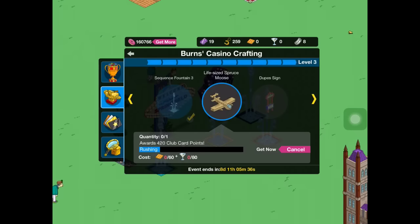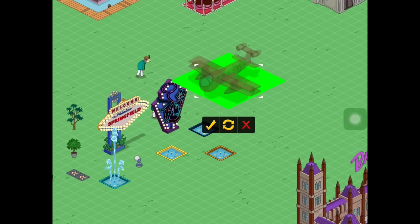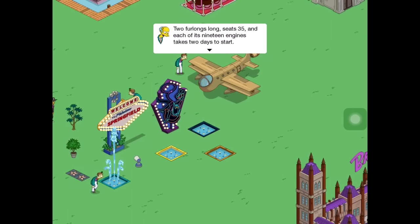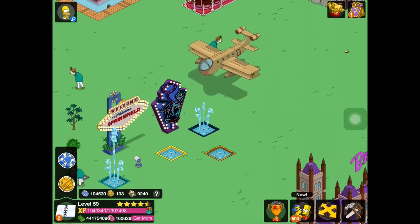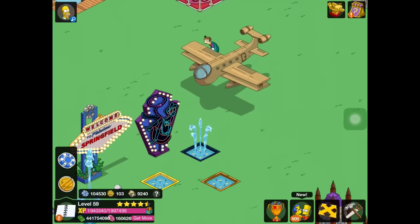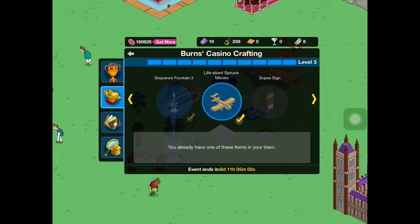We have the life-sized Spruce Goose. Look at this epitome of airliner luxury — two furlongs long, seats 35, and each of the 19 engines takes two days to start. Ah, modern times. When you click on it, it kind of flies up in the air a bit. That's actually really cool — I like that.